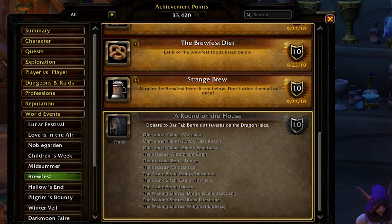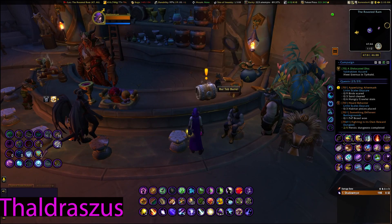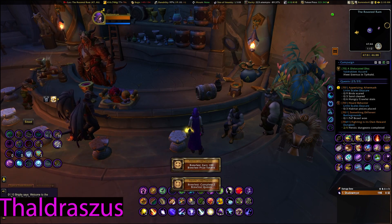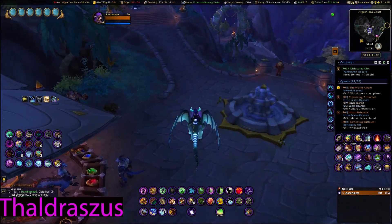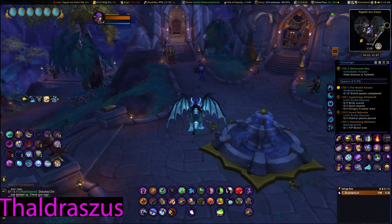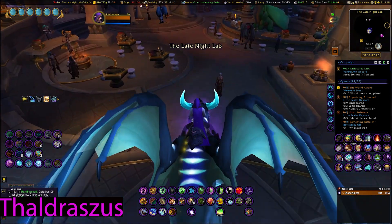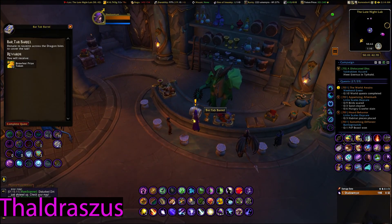Since my hearth is set in Valdrakhan, we're going to do this one first. This is the one at the Valdrakhan Inn — coordinates are 47, 46. I'll be opening up the map along the way. I imagine no one needs coordinates for the Valdrakhan Inn, but just in case — and definitely for the rest, we'll have both.